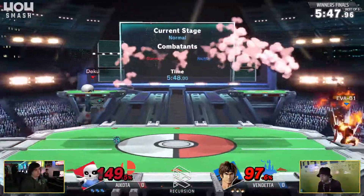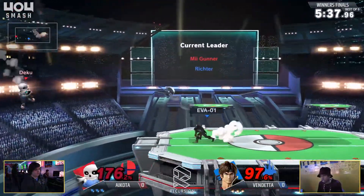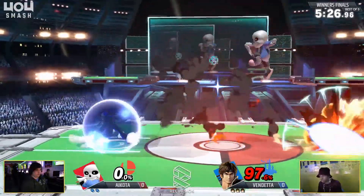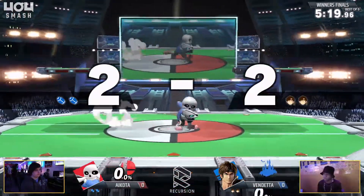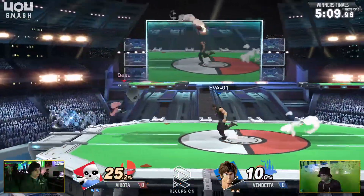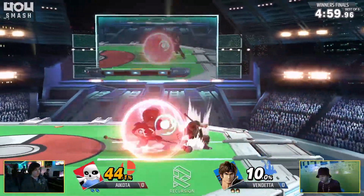This is actually the matchup I was interested in earlier. I really wanted to see Richter versus Mii Gunner. Well, here we go with the highest level example in our state, by far. These are the two zoning characters with the most to dodge. They just have such a variety of angles and options that they can cover. The Belmonts' projectiles are pretty slow, all things considered, but they've also just got the whip. Victor's F-tilt is the most insane move in this game. They just have good buttons, sometimes in the air, especially because of C-Stick tilting — getting downward angled like that.